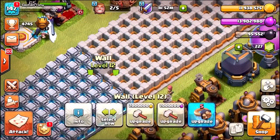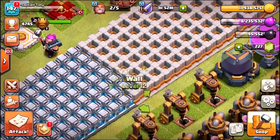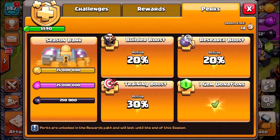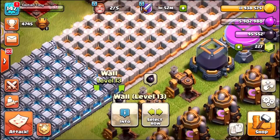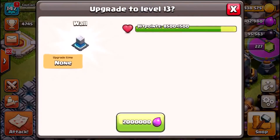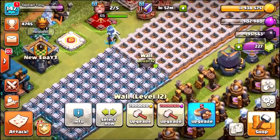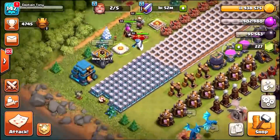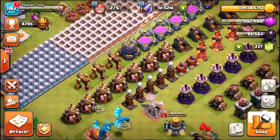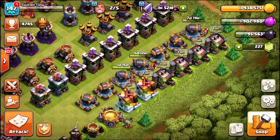Do not forget — tomorrow there is a new gold pass coming into the game, which means we're going to be getting 50 million from the season bank. We're going to be spending all of that on walls tomorrow, which is going to take us well over a hundred level-13 walls. So far we're about a third of the way there, closing in on 100 walls upgraded.